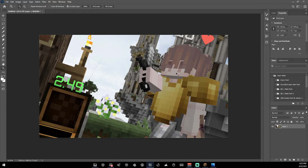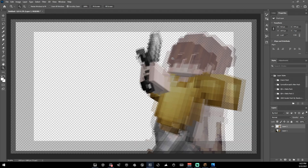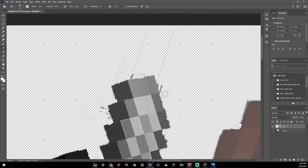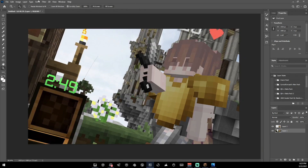Once selected, go Ctrl+C, Ctrl+V. The selection doesn't have to be perfect — you can see it's a little messed up in spots — you can clean up the extra bits with the eraser tool. Now click on the background layer.